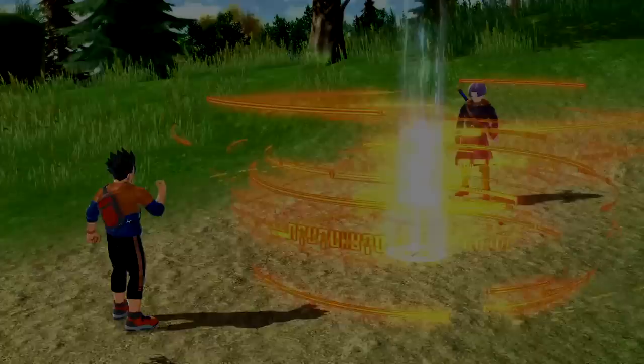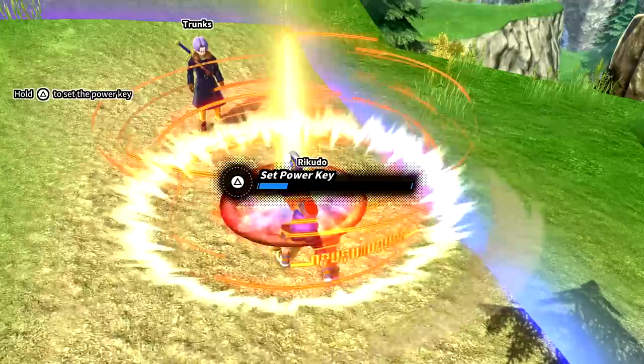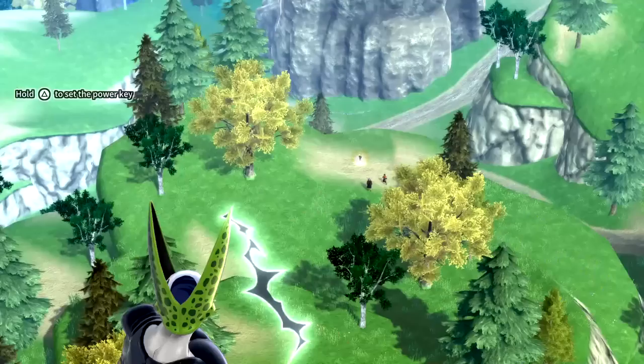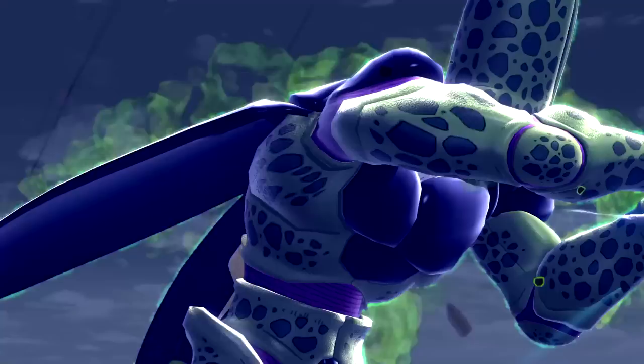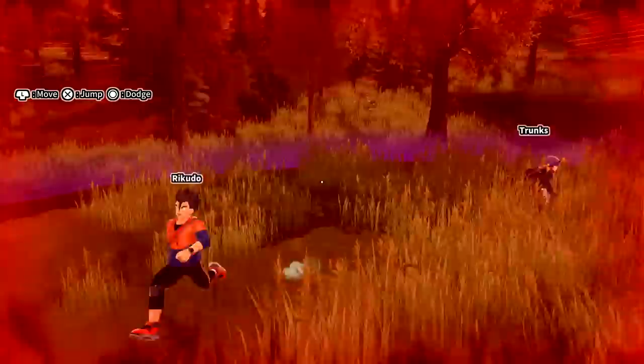Trunks tells me to go ahead and place the key I found here — so we just plug it into the earth. Setting the power key now. I like all the effects and stuff! Oh look at that villainous aura — oh gosh, he's already going for a perfect Kamehameha or Solar Kamehameha!